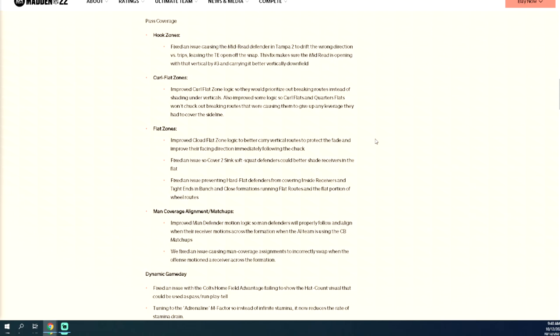Next: curl flat zones — improved curl flat zone logic so they prioritize outbreaking routes instead of shading under verticals. Also improved logic so curl flats and quarter flats won't chuck outbreaking routes, which was causing them to give up any leverage to cover the sideline. I'm hoping that in PA boot over — one of the reasons bunch tight end is so good — the drag route, that stock short crosser, the purple zones get sucked inside so much on vertical routes.